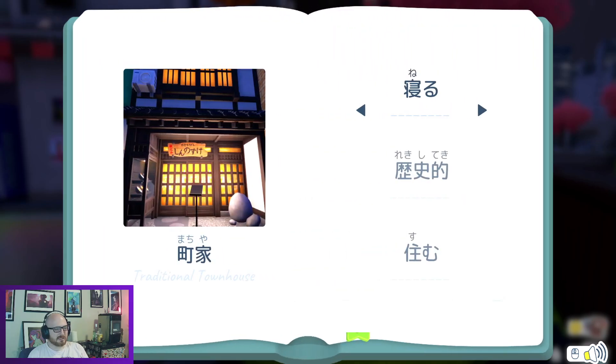Machiya — a traditional townhouse. Neru — this is sleep. Rekishiteki — historical. And sumu — to reside somewhere. I was confused about how sumu conjugates; if it conjugates as sumimasu, that's really close to sumimasen — excuse me. So if I'm homeless and someone asks anata no uchi wa doko desu ka?, I could just say sumimasen. I need to look that up.